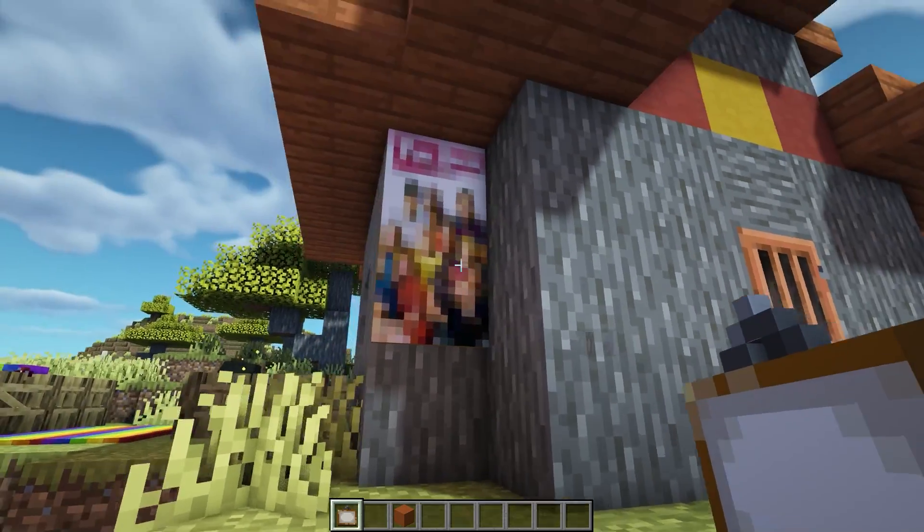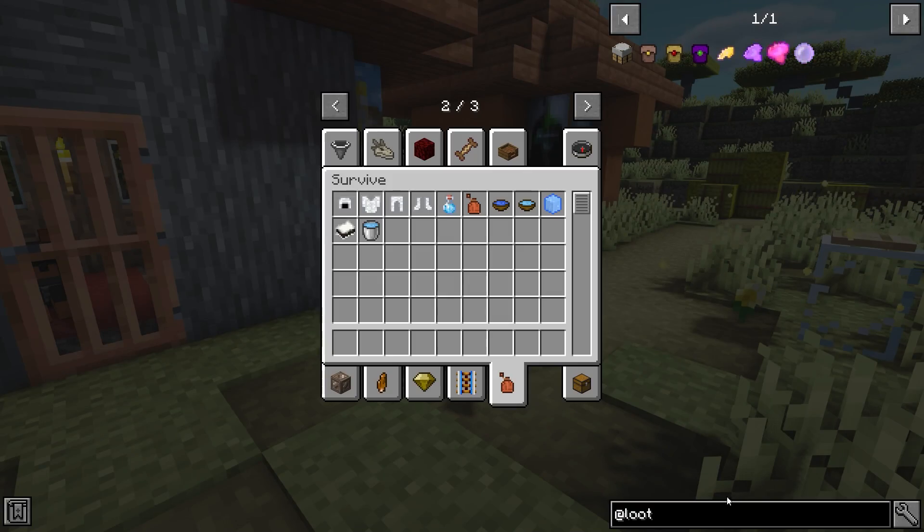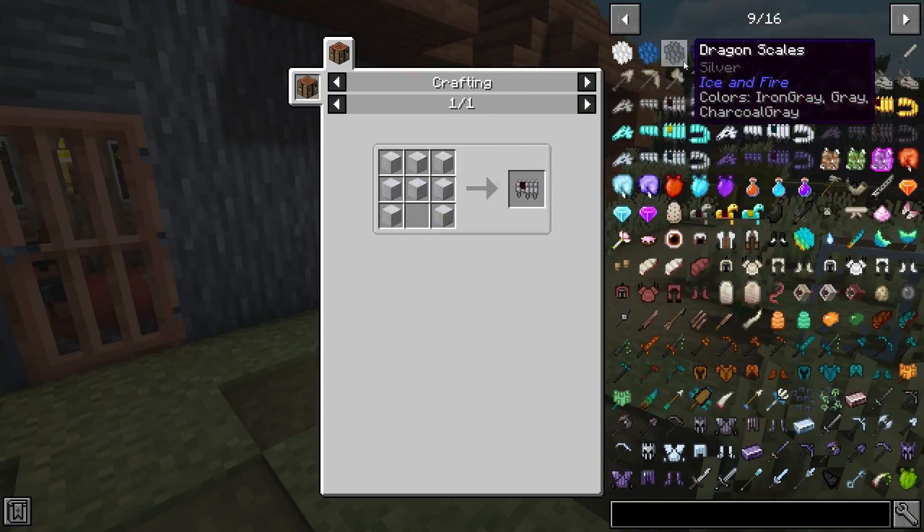You can flick through all the paintings to find the ones you want. A mod a lot of people ask me about is Just Enough Items — this shows you all the recipes for everything in the game, including modded items.